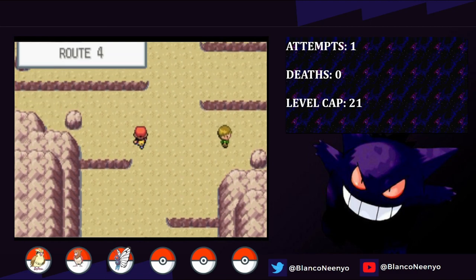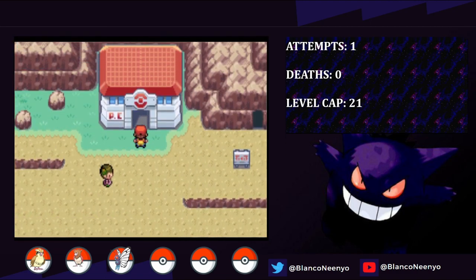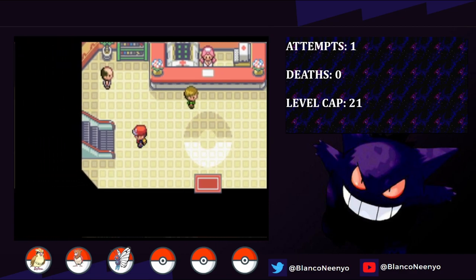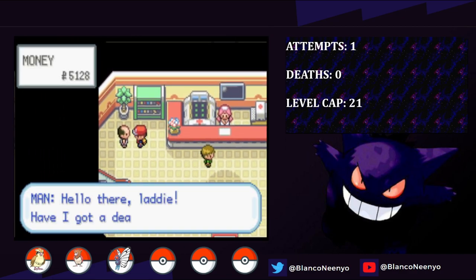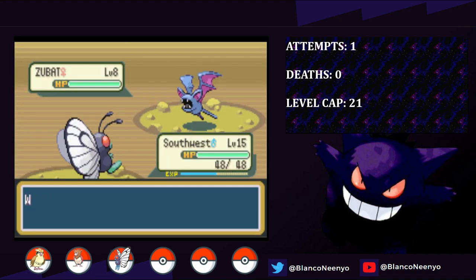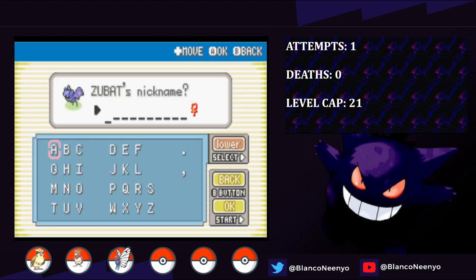Now that Brock is out of the way, I head over to Mount Moon. I can technically get another encounter here, as this man is selling a Magikarp at the Pokemon Center. But because I can catch a Gyarados later on, and because I feel like having Gyarados this early would be a bit too strong, I decide against it for now. Instead, I head into Mount Moon and get our 4th team member: Zubat. I catch her and name her Delta.